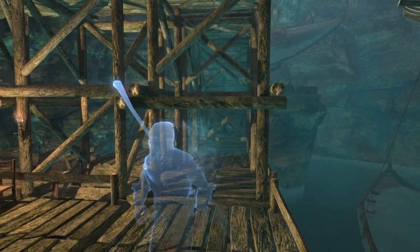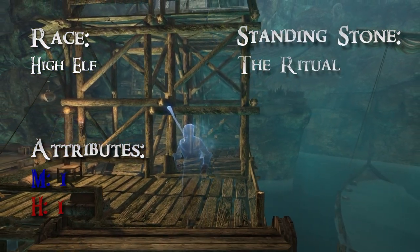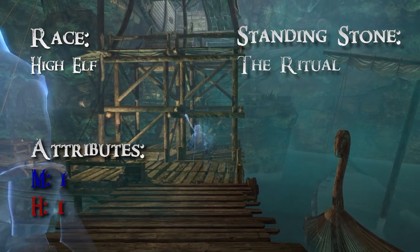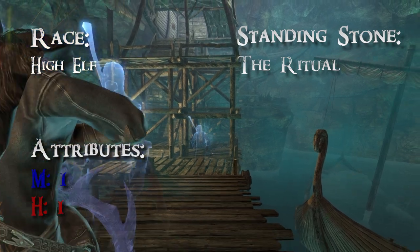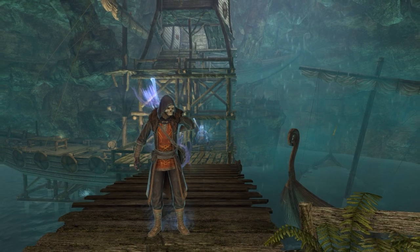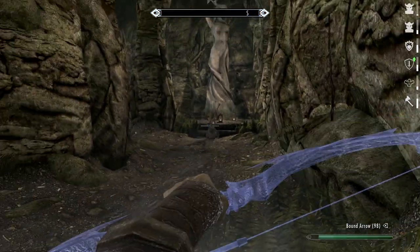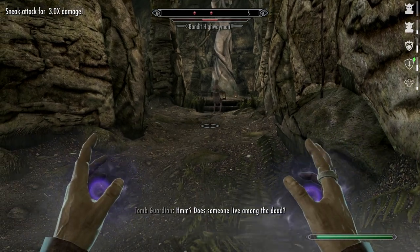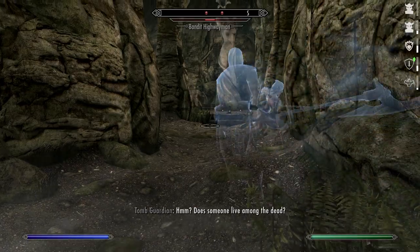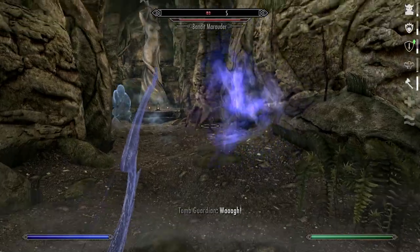A high elf should be a great choice of race because of the Magicka bonus, allowing you to cast more spells in succession early in the game. The entire pacing of the combat style is casting a few spells in a row, finishing with a Bound Bow, then sneaky shooty action, then spellcasting again. The reduced Magicka regeneration of the Atronach Stone could be a liability early to mid game.